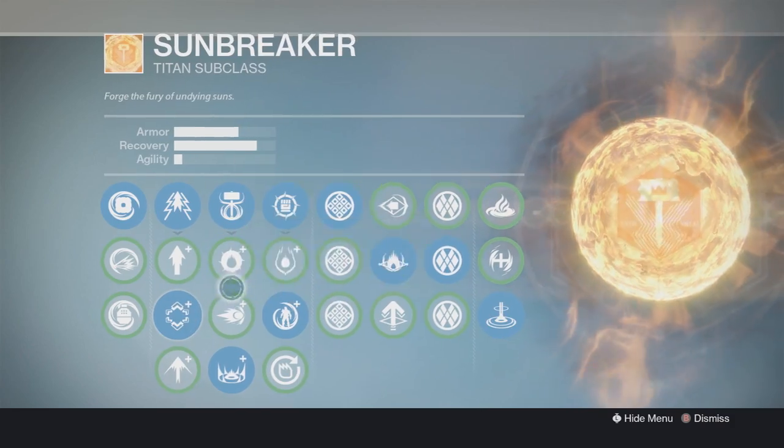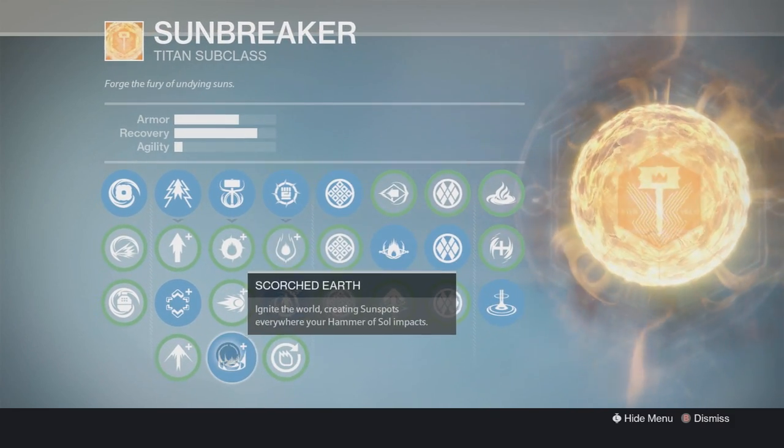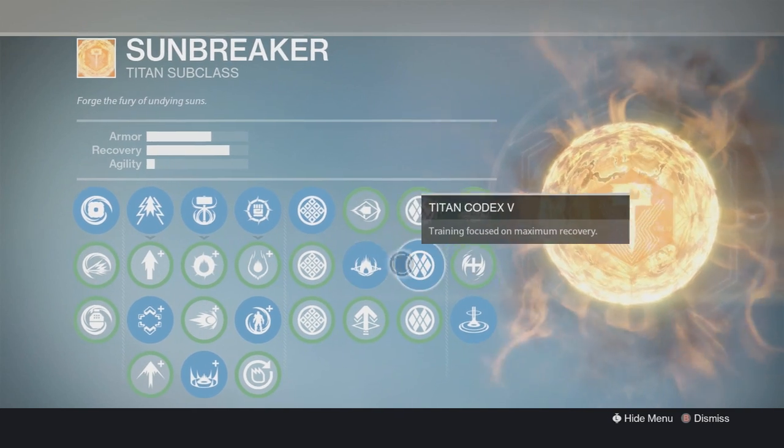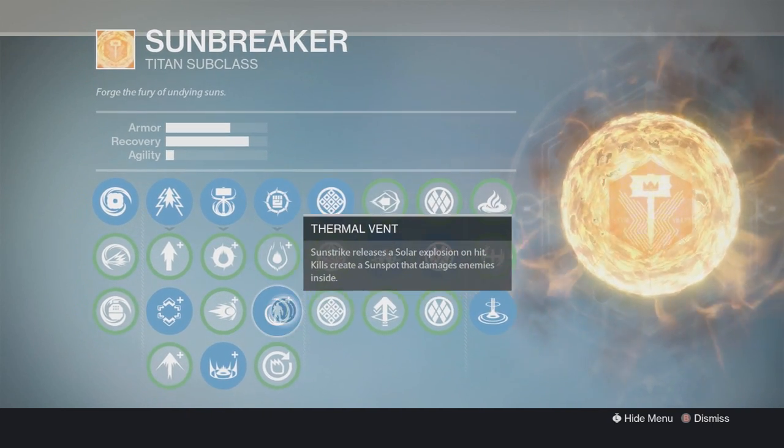You want Fusion, obviously — increased control, the only thing to use. You want the sunspot build, so those two. Close the Pyre, thermal vent — the good stuff.